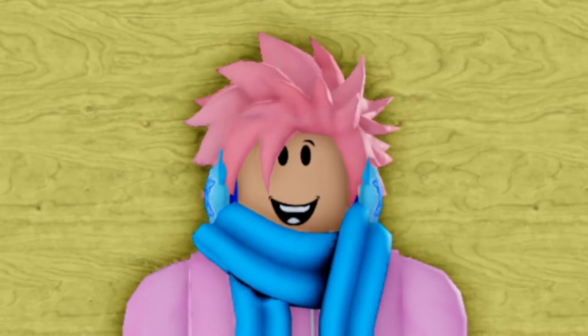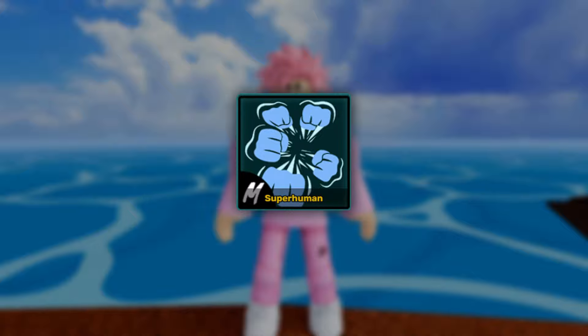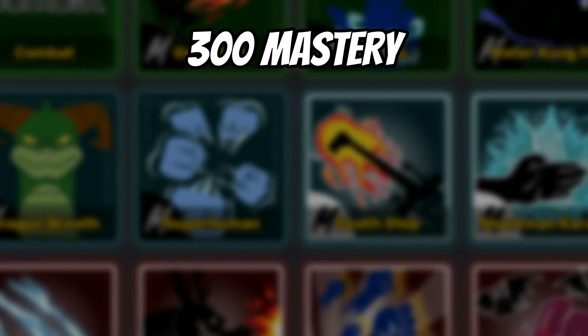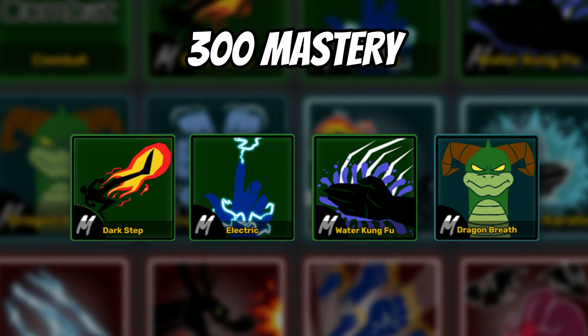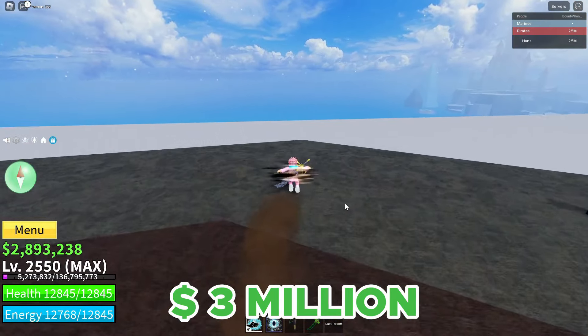Let's head over to the fighting styles that you did not know existed. The first one is the Superhuman Fighting Style, which a lot of you might not have heard about because it's incredibly difficult to obtain. To get it, you need a 300 mastery on Dark Step, Electric, Water Kung Fu, as well as Dragon's Breath. Once you've met all of these requirements, you can talk to the Martial Arts Teacher located at the Snow Island, and pay him 3 million belly.